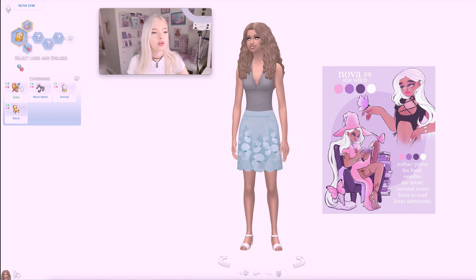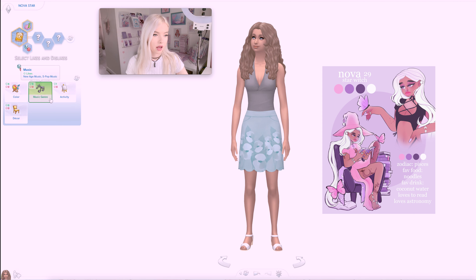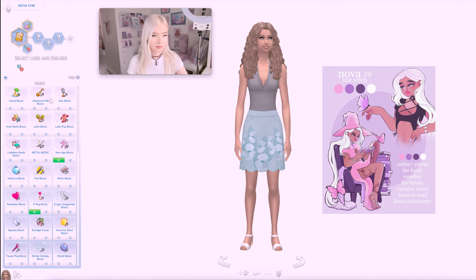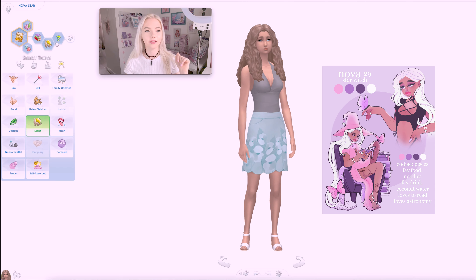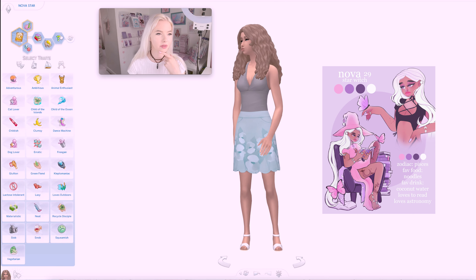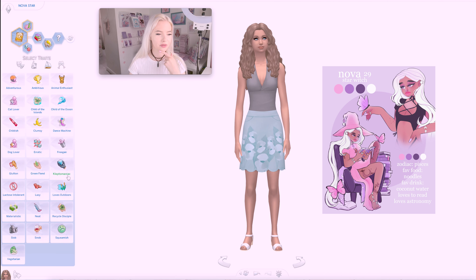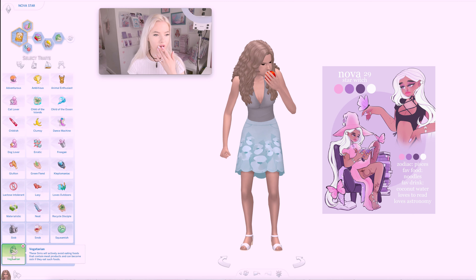I've done a few of her likes and dislikes. We've got pink, purple and white as her favourite colours. For music, it's S-pop and New Age. So she's obviously going to be a bookworm. Alright, we're going to pick Lona. We're going to go for vegetarian.